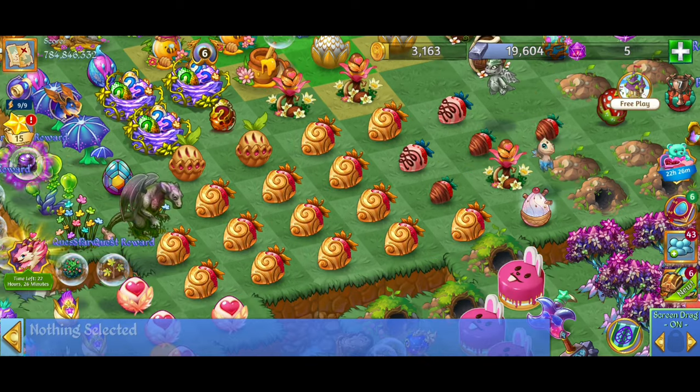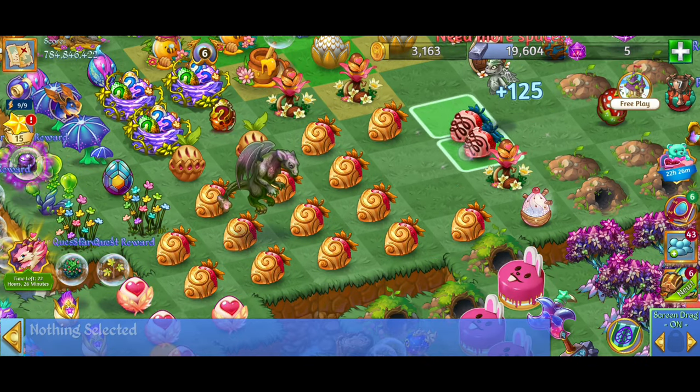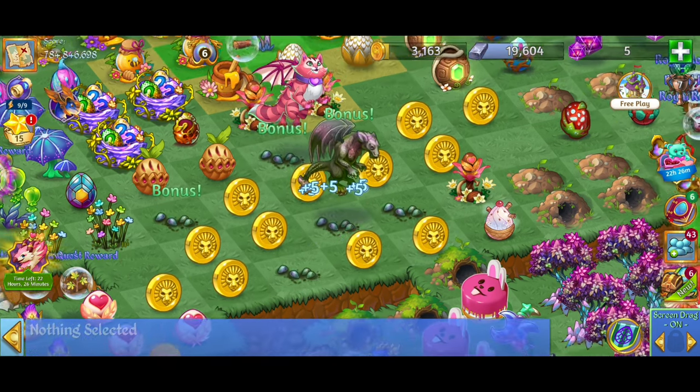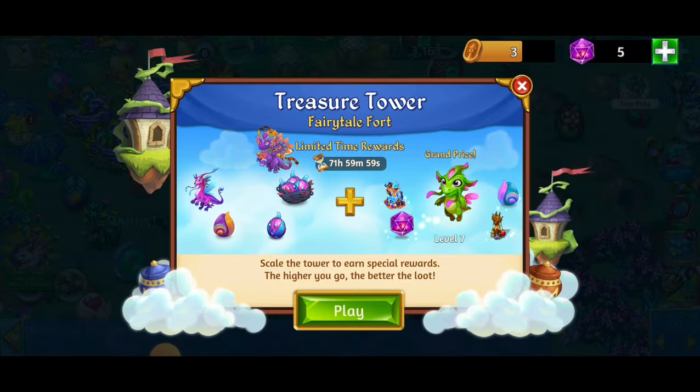I saved up as many pieces as I could fit on my camp map and we're going to go ahead and do three merges with that. This should be a 15-merge, and that just gave us a bunch of gold coins along with some of the prism flower seeds — very, very interesting.